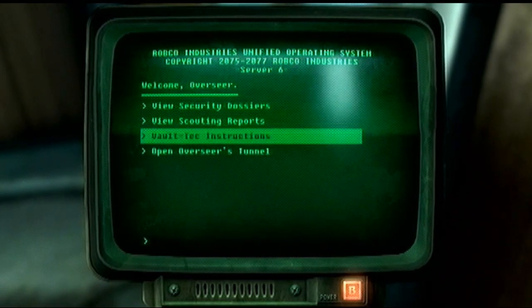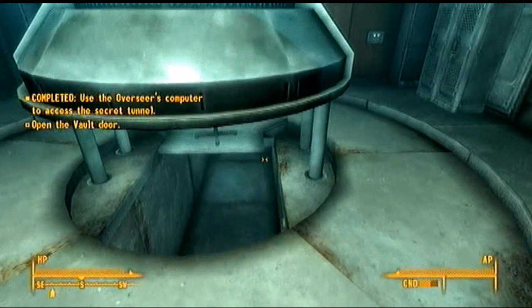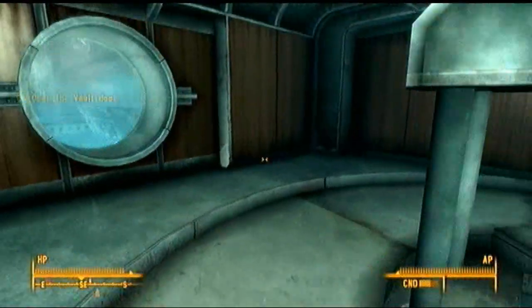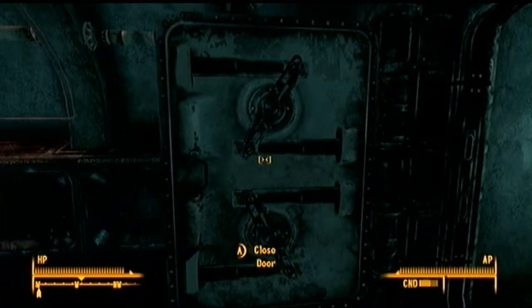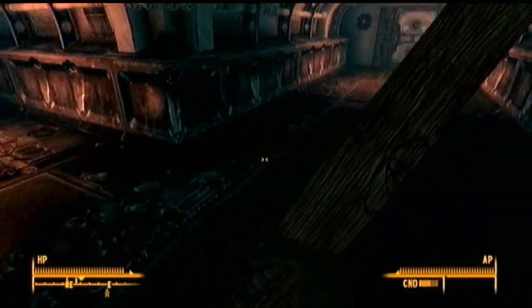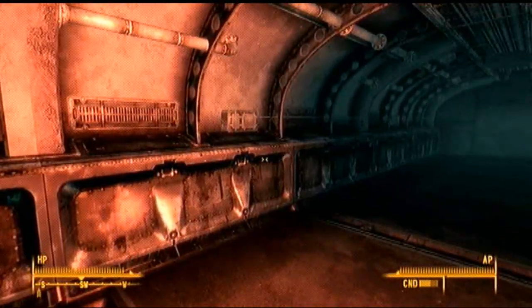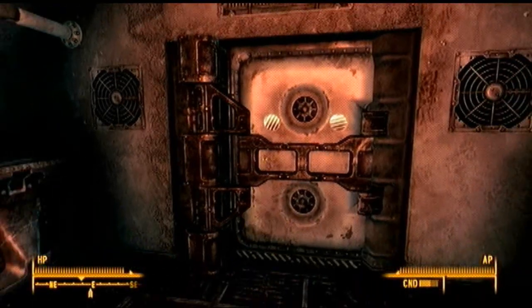We can view this stuff, but let's just open the Overseer's Tunnel for now. A little secret passageway over here - there's a window. Let's open this door. Any more Radroaches? Yep, there is. Die, Radroach. My baseball bat's getting kind of bludgeoned with all the blood. I think we'll actually have to end it here, unfortunately, because we're running a little bit long on time. Thank you guys for watching - hopefully next time we can finally escape Vault 101. See you later, guys, and until next time.